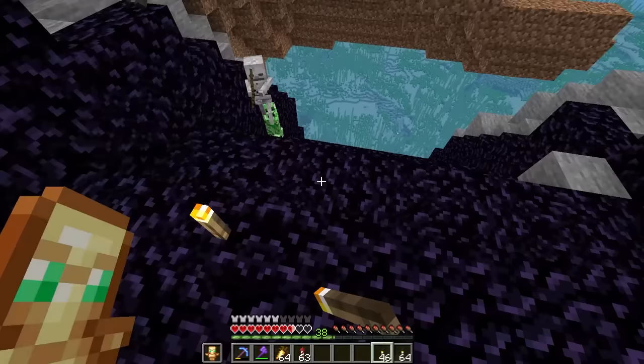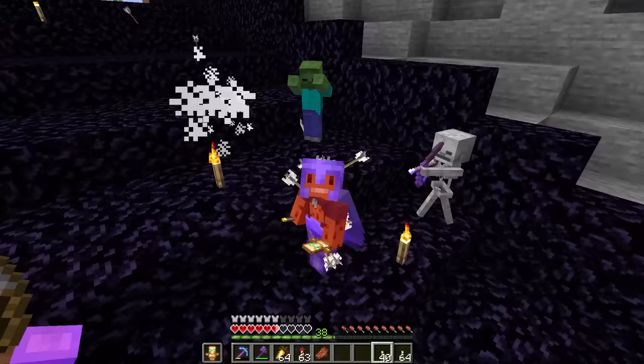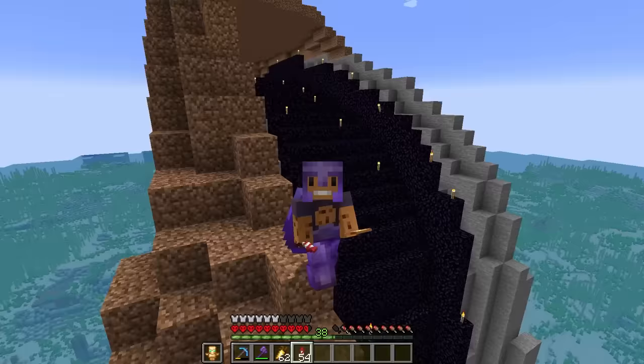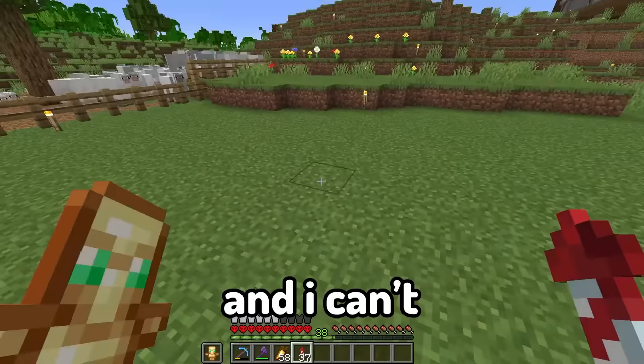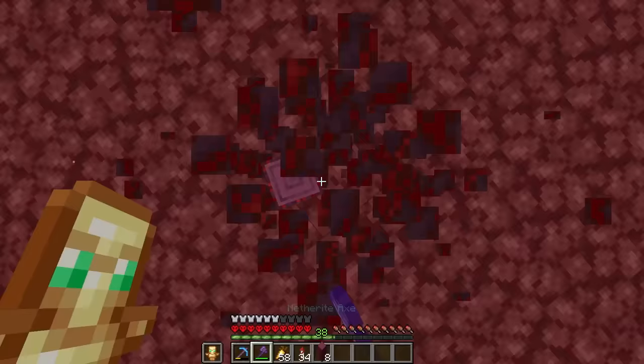I'm lighting up this entire place - these mobs are so annoying. Why do I never think of lighting up the area before I start building? I'm just gonna leave the rest of the dirt empty for when I build the custom biomes. Now let's work on the dividers that will separate the custom biomes. For that we're gonna need to go to the nether and get some logs.